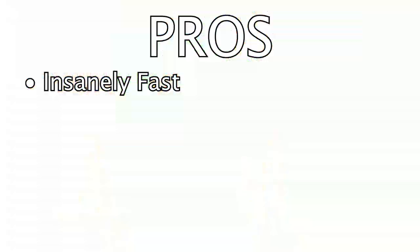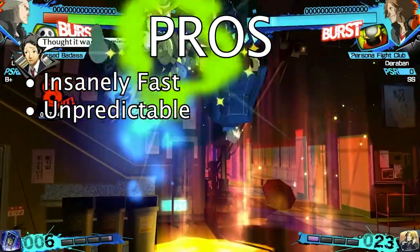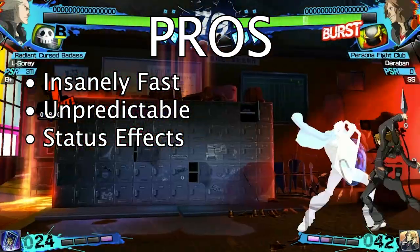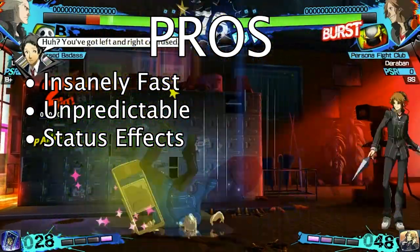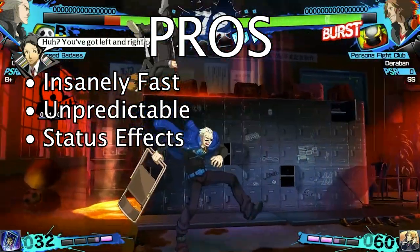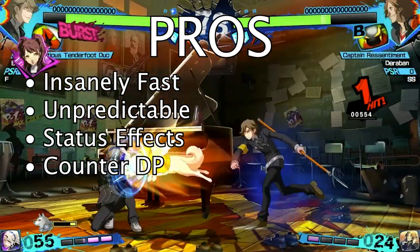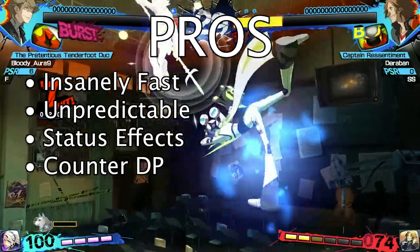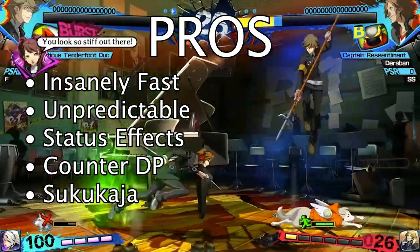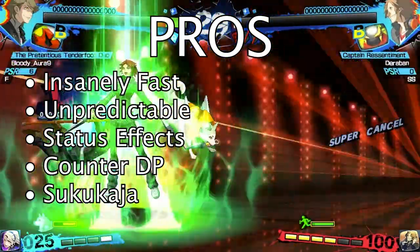Yosuke does a whole lot of flippy nonsense but on the same token he can confirm a lot of random hits. He is able to inflict status conditions such as poison and confusion, which are among the better status conditions in the game. Yosuke also has one of the best furious actions in the game — his is actually a counter move. Finally, Yosuke has access to the super move Sukukaja when in his awakened state, and it makes him three times as good.